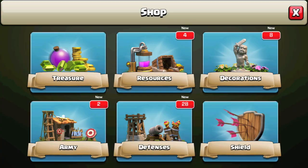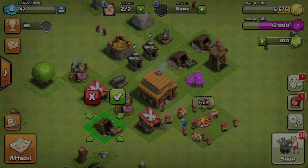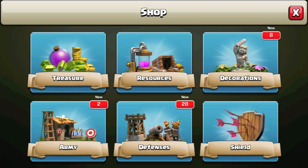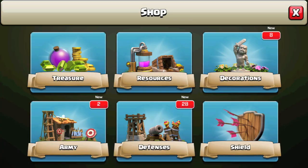There we have it guys — Town Hall 3, we are there! This will allow us to upgrade our buildings even further and build new ones. Moving into the shop, we can build more of the buildings we already have, so we can have extra gold mines in storage and elixir collectors in storage. Let's start building them so we can make more resources, and we did unlock some new buildings as well.